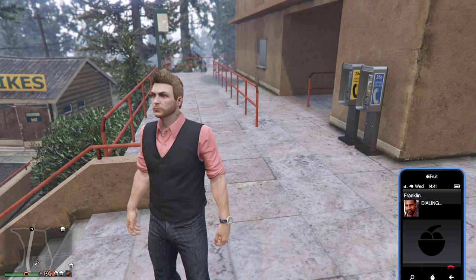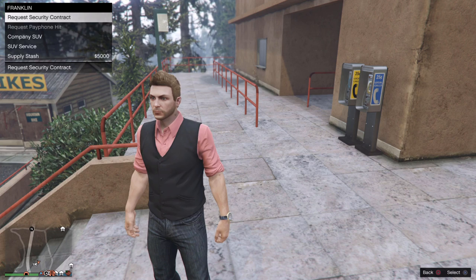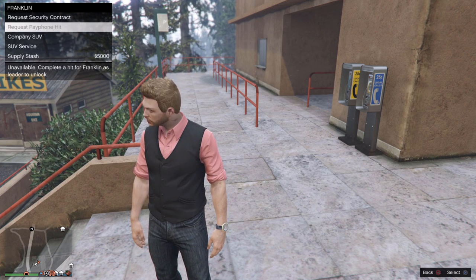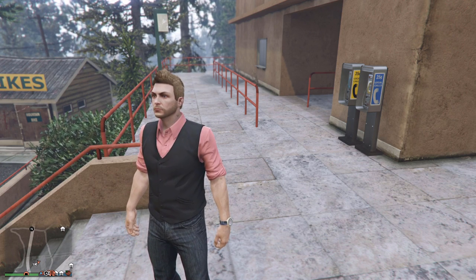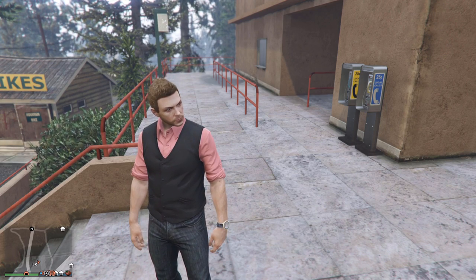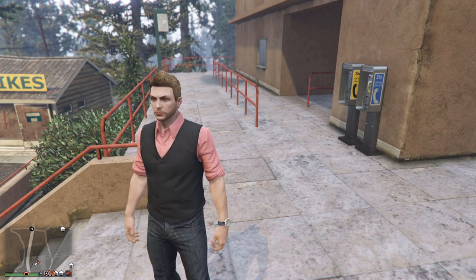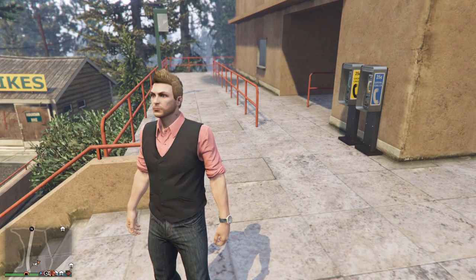These do work in a friend session. Right there you can request a payphone hit — it says 'unavailable, complete hit for Franklin as leader to unlock,' so you probably have to do one when they randomly show up, and that will allow you to request them afterwards. Thank you all so much for watching. Rockstar gave us another way to make money while doing the Perico Heist — in the meantime we can also do these payphone hits, and as you can see they spawn all around the entire map.